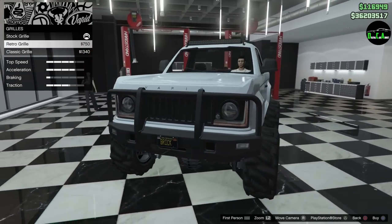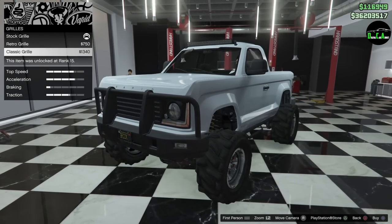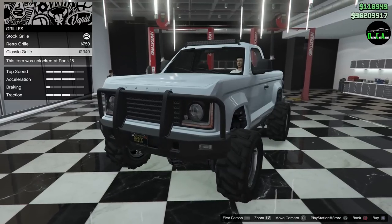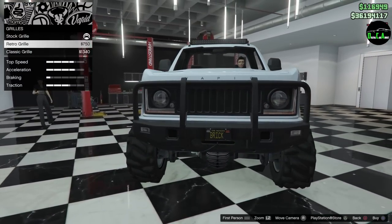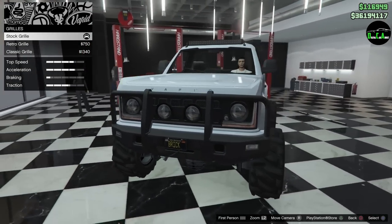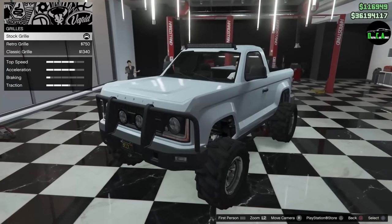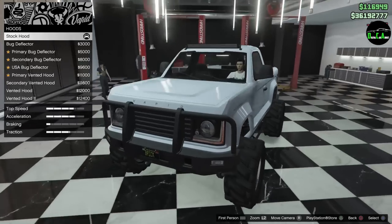Now, grills. You have the retro grill and then the classic grill. The classic one is the closest you're going to get to the Ford Bronco concept — and also the actual older Ford Bronco itself. The retro grill looks kind of like a Jeep grill to me; I'm not really a fan of it. Then you have the stock grill, which is pretty cool with the extra little fog lights. I think I'm going to go with the classic grill.